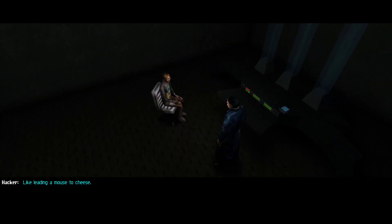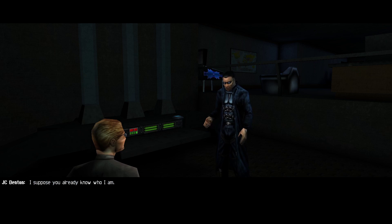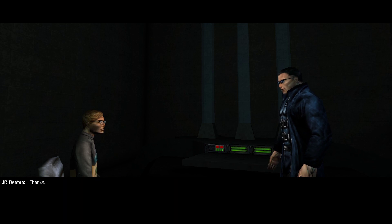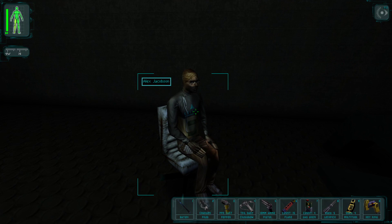The info link is giving JC a headache but Alex says they shut it down off duty. Alex introduces himself: 'I'm Alex Jacobson, communications engineer.' He notes JC is quicker on the uptake than his brother Paul ever was. We finally get to meet Alex in the flesh.